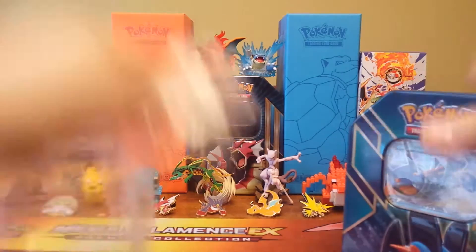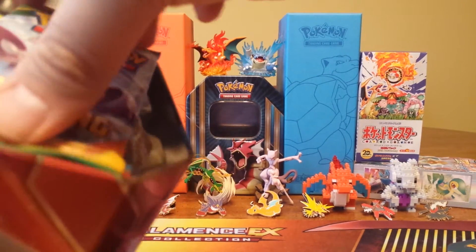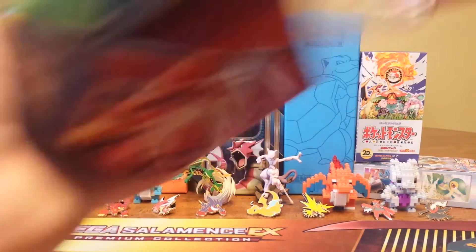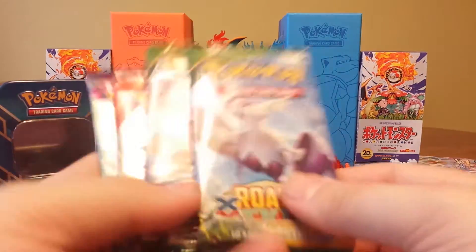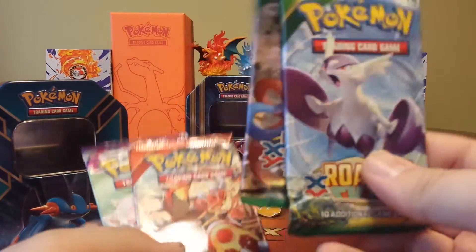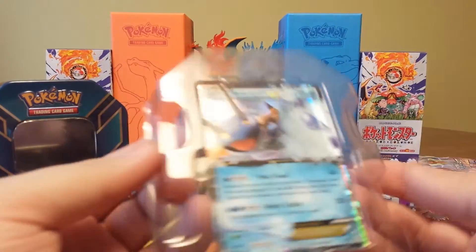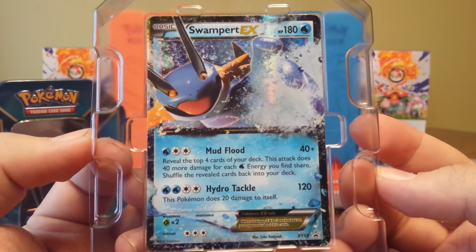Had to use all my muscle strength there to get that opened, get the plastic to the side, pop that beautiful tin. I won't worry about taking the promo out now, I'll just show it to you guys. On the back there — and the whole reason I bought this — we've got Roaring Skies packs for $10, technically all these packs for $10 plus the Swampert EX promo which is XY 55.